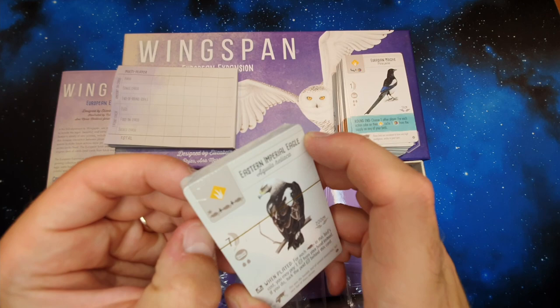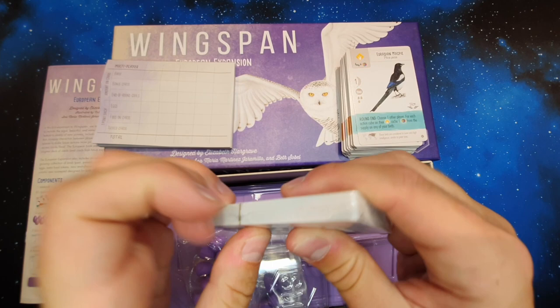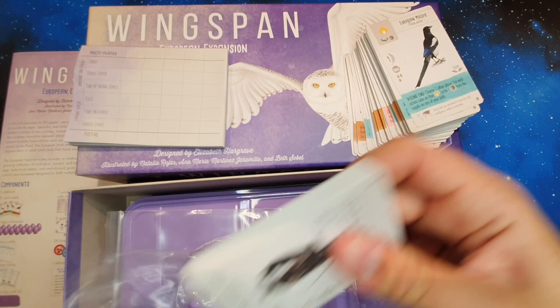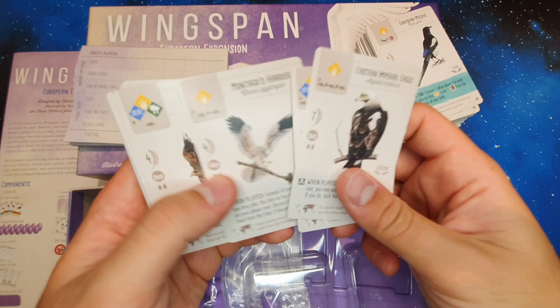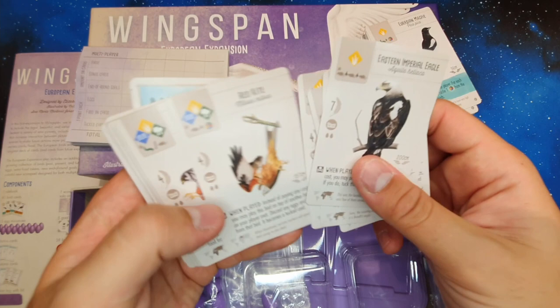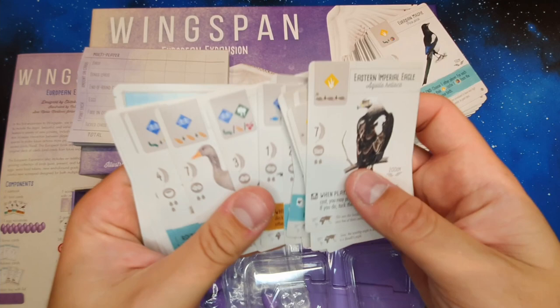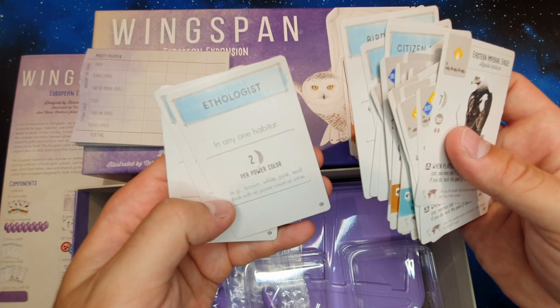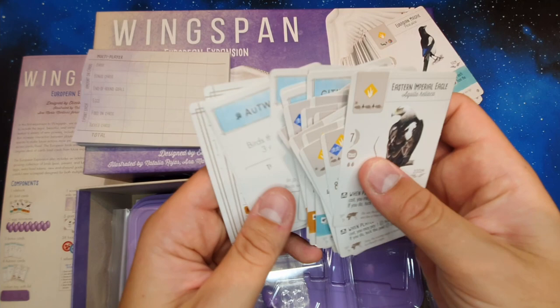What else do we get? Eastern imperial eagle — buzzards, I've seen a lot of those around, common buzzards. More birds, more birds. You also get some more bonus cards: points for birds with tuck cards, birds with food, cost of three food, all sorts of extra bits. And then you've got more for the automa as well, for the solo mode.